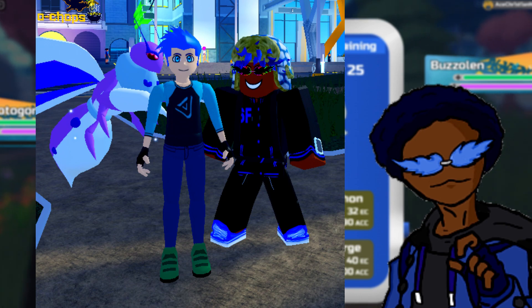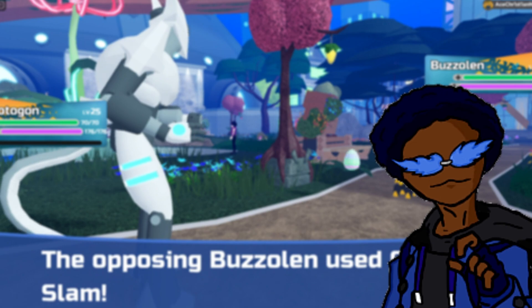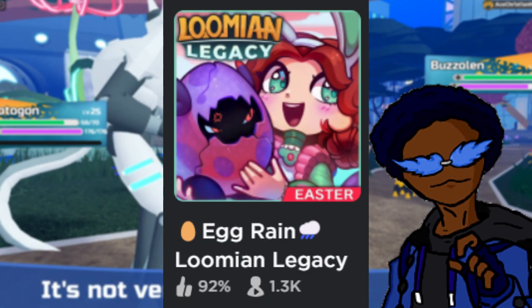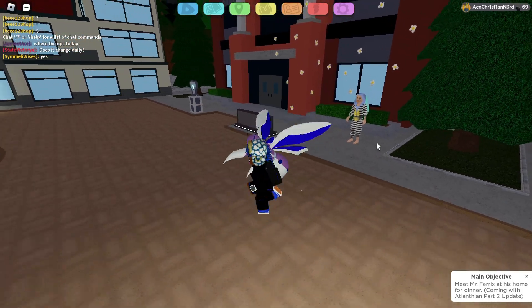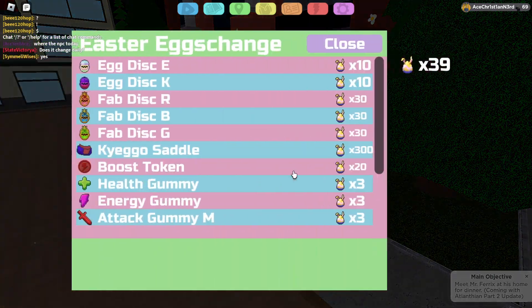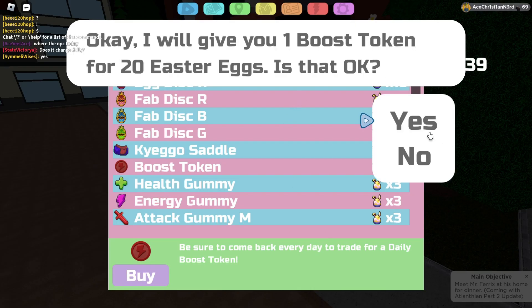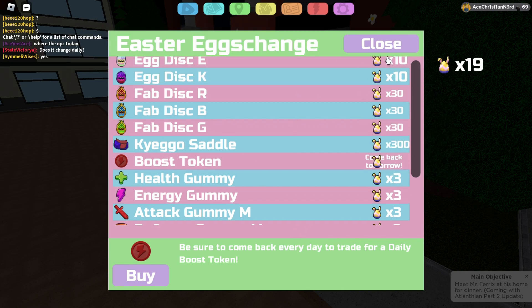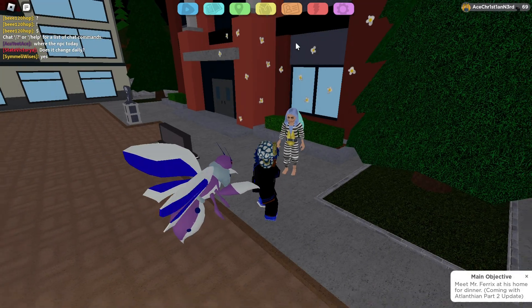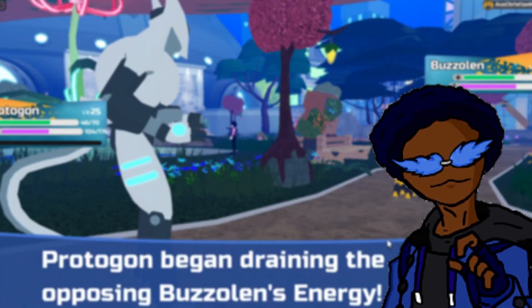The second thing I suggest you do is play the Easter event. The Easter event is really fun and it's getting a lot of attraction, so good job to the devs for that. You can also get free boost tokens every day by playing the game, and free boost tokens are literally free gleams. So if you don't want free gleams, I guess that's your problem.